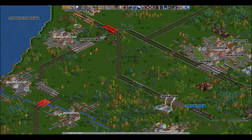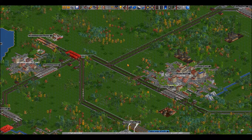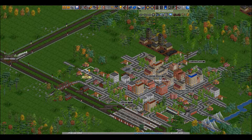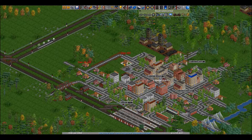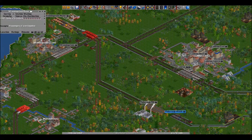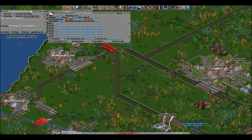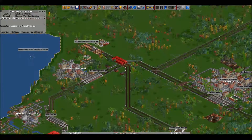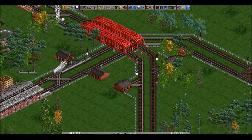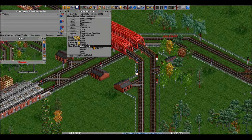Hello there and welcome back to more OpenTTD. Last time we did a few things, namely expanding our passenger lines and we added this industrial line here, this short route going to and fro. Oh my god, look at all those items of livestock — it's enormous, it just filled up as soon as we walked in there!